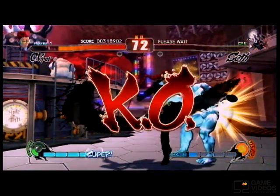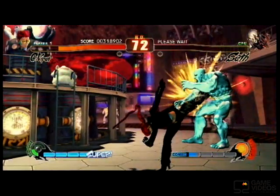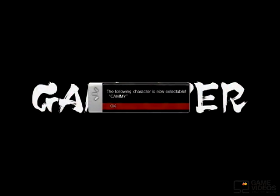And there you go. Once you've defeated all of the characters, you'll see the game over screen showing that you have unlocked Cammy. Now you can go to the character select screen, and you'll see that she is now unlocked.